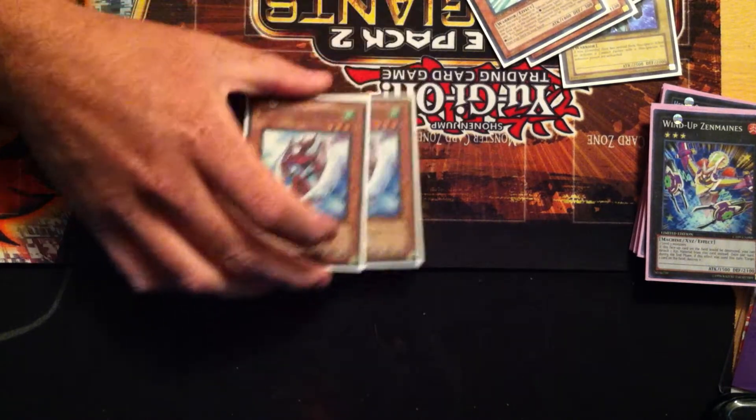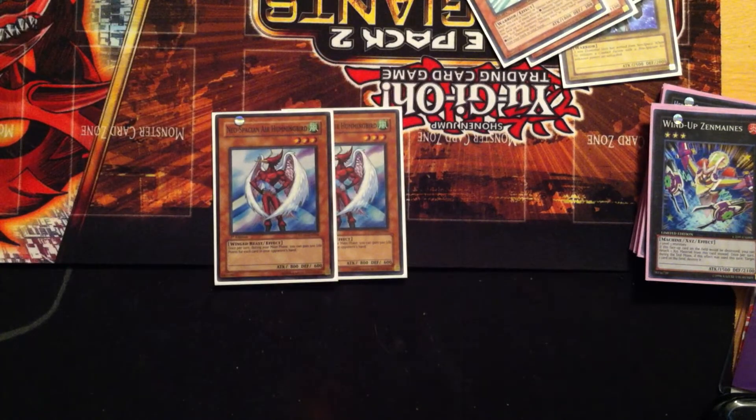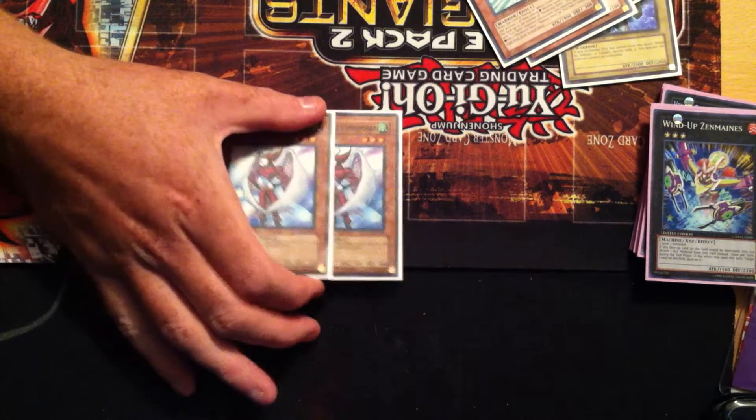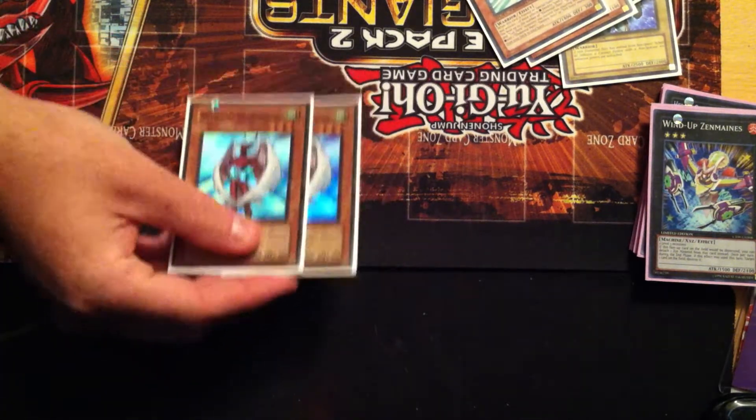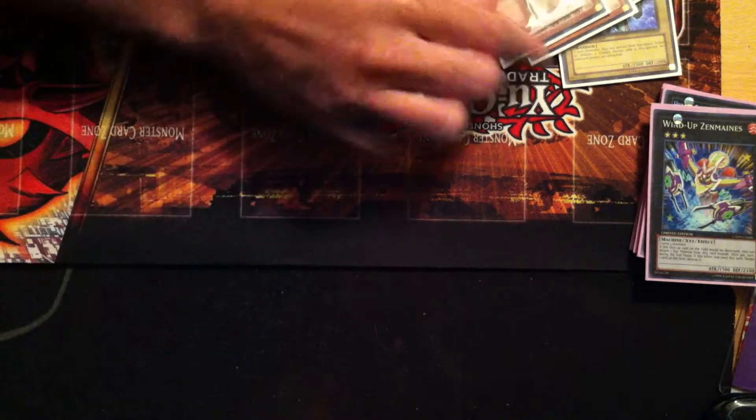Now onto the Neospatians. Double Air Hummingbird — Air Neos is kind of your win condition in this deck. He gains attack equal to the difference in life points, so with a Hero Lives he becomes very powerful — basically a minimum of around 6,500 if you get it off early in an OTK.